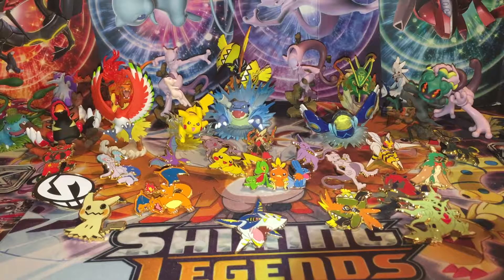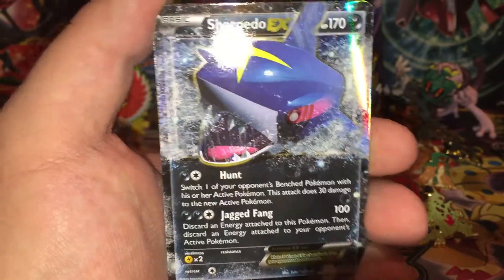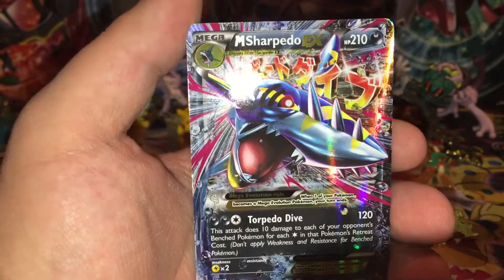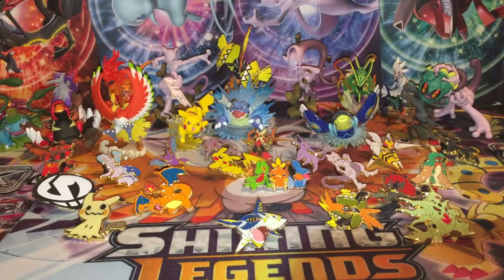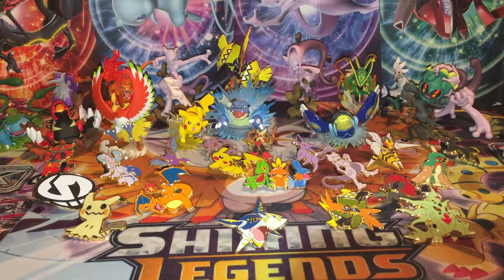The cards include a Sharpedo Spirit Link, a Sharpedo EX which looks fantastic, and then Mega Sharpedo EX. I love Sharpedo — he was one of the Hoenn region Pokemon, and Hoenn is probably one of my favorite regions. We have two Steam Siege packs, a Fates Collide, an Evolutions, and two Sun and Moon packs.